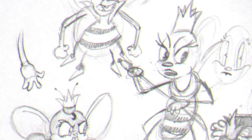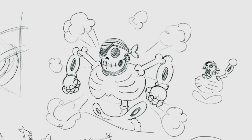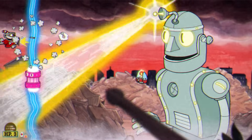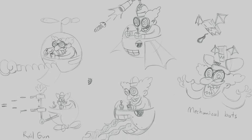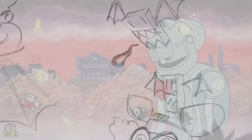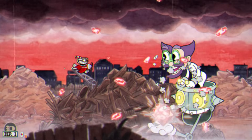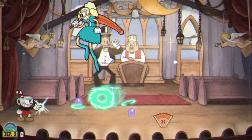For Inkwell Isle 3, we get early designs for Rumor Honeybottoms including one where she looks about to ask to speak to a manager, a seemingly scrapped skeletal phase of Captain Brinybeard, alternate designs for the cat in the Werner Werman fight, and for Dr. Kahl's Robot — several scrapped designs for the robot's head and arm attacks. Dr. Kahl himself had scrapped attack ideas too: a spring-loaded boxing glove punch, a screw gun, a moving rail gun, a fire attack from the vehicle's mouth, and spawning mechanical bats from his hat. These would have been a welcome addition since his final phase only really uses one move.